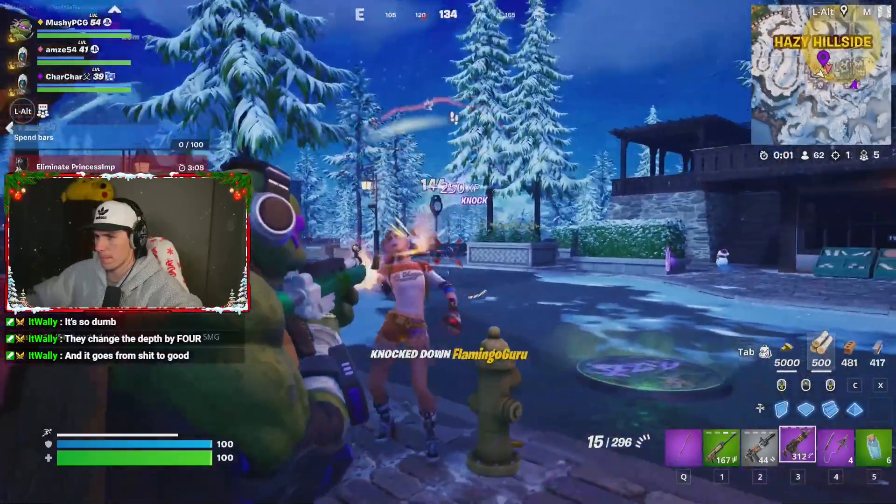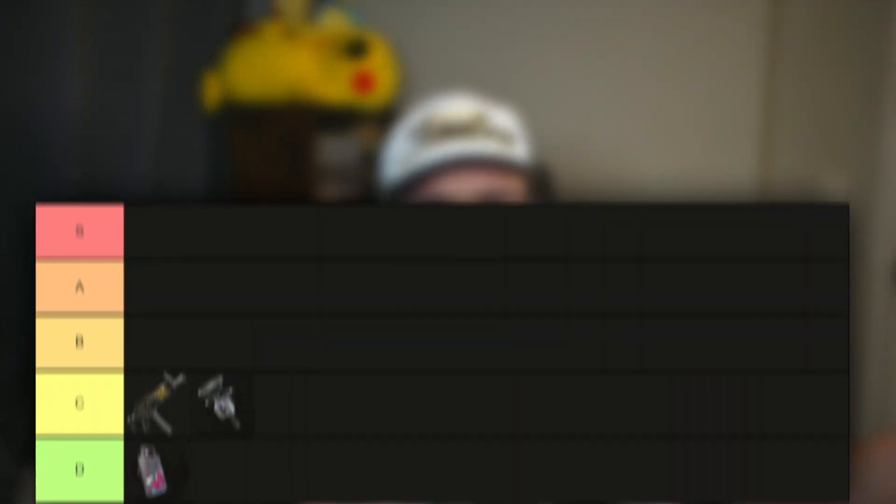Moving from the bottom of C tier to the top of it, I think this is where I might catch a little bit of flack — the Hyper SMG has got to be the top of C tier. It's really a case of just non-usability. My personal loadout is always some kind of AR, shotgun, sniper, shield, and heals. SMGs to me specifically are just not as useful as other weapons, but that doesn't mean the gun is not good.